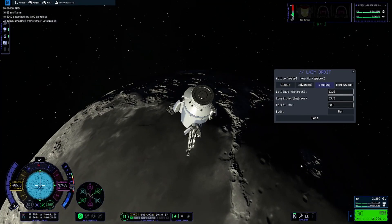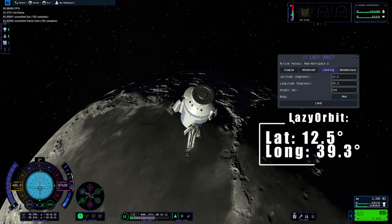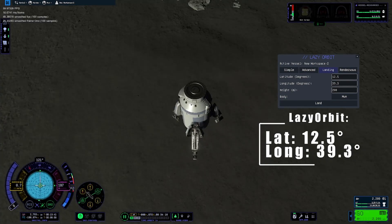Enter these coordinates: latitude 12.5, longitude 39.3, and probably a landing height of about 300 just to give you some time to land and the game to load in. And here we are.